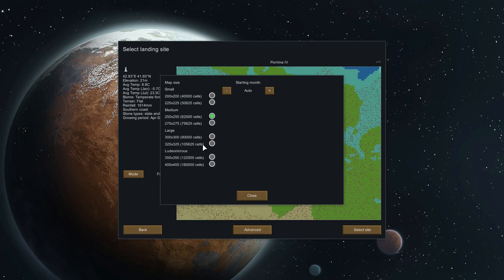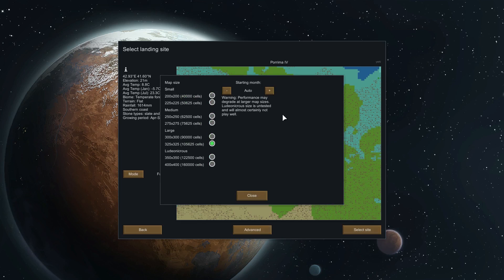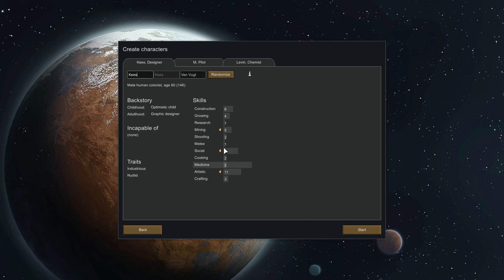We'll be going with the large-large map size — I could go bigger but things get spread out. Auto starting month. And that's everything there. Select it and off we go. I will be accepting specific colonist names — I'll do that once we actually get into the game.